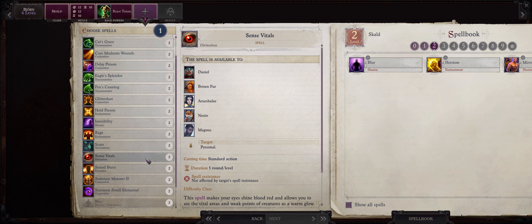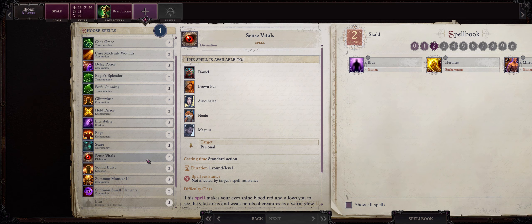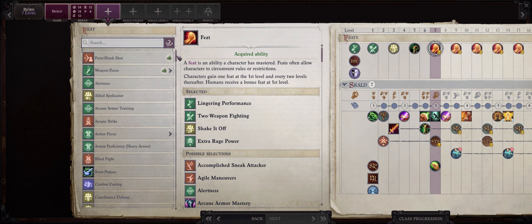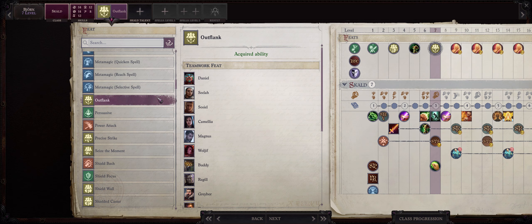For another level 2 spell, I recommend you pick Sense Vitals — a very powerful self-buff that will give your Skald up to plus 5d6 sneak attack damage, even if they don't have any sneak attack dice. At level 7 we have another feat, and what we want is without a doubt Outflank, because of how powerful this is when it comes to attacks of opportunity.